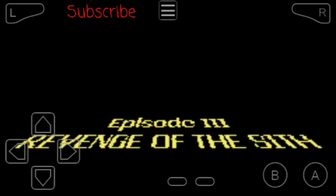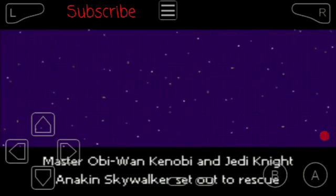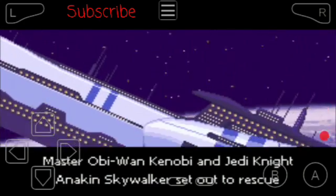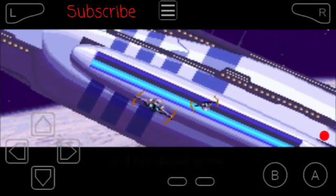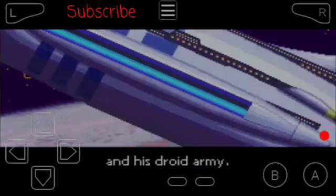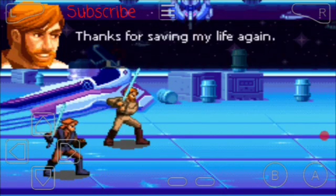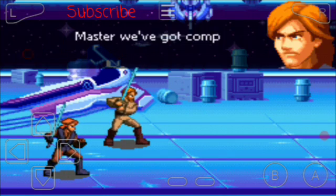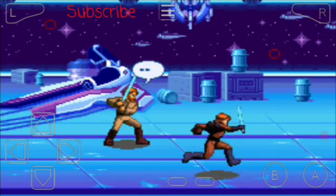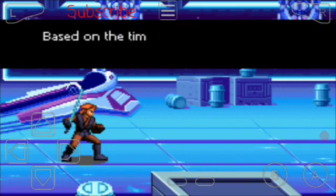The standard Star Wars intro — at least it's going much faster. It's so generic because they do this for everything, all their games. So, Master Obi-Wan Kenobi and Jedi Knight Anakin Skywalker set out to rescue Chancellor Palpatine, who has been taken hostage by General Grievous and his droid army. The graphics aren't bad at all — the graphics look pretty nice. It's just dialogue, nobody cares.